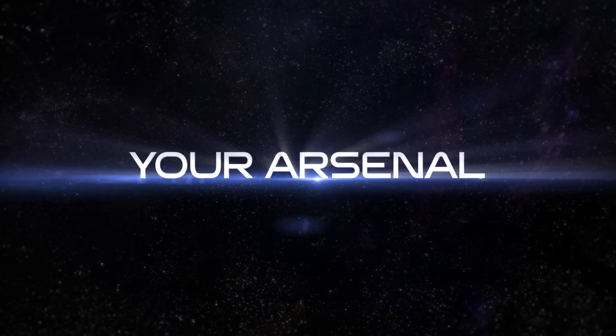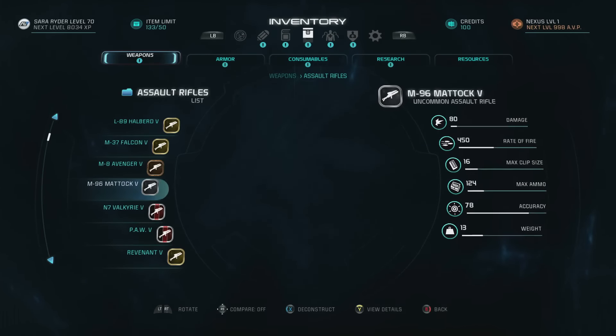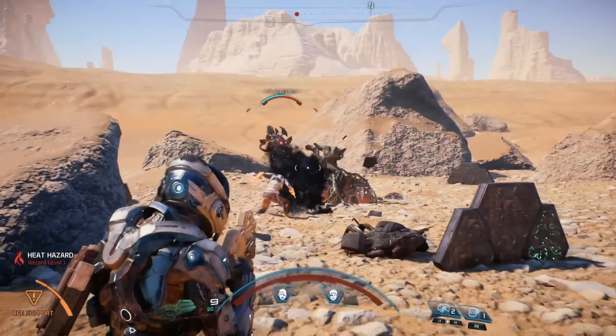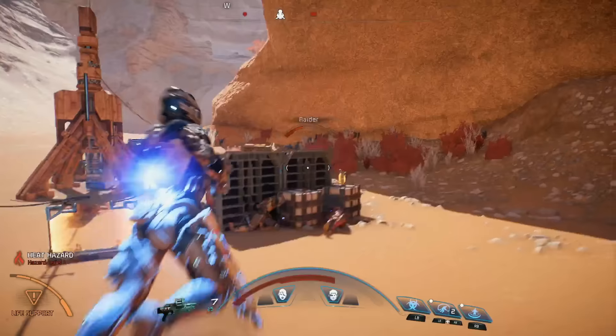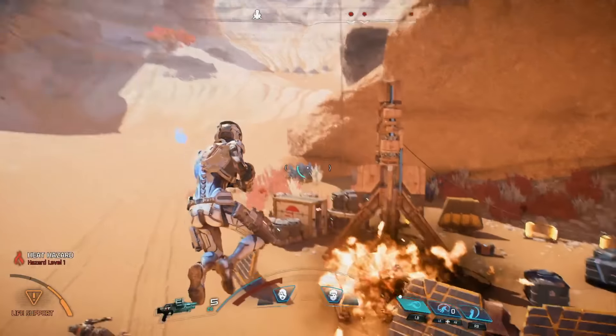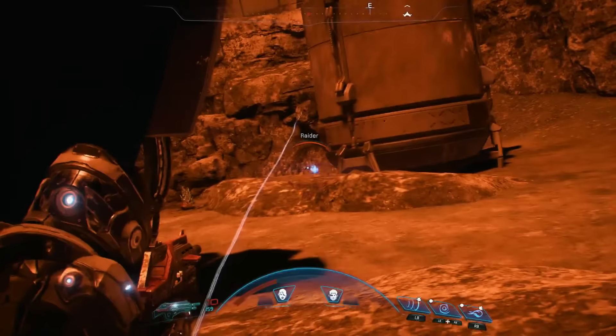Guns and gear in Andromeda fall into three technology types, based on where the tech comes from. Milky Way weapons typically use physical projectile ammunition, similar to the types of weapons you might be familiar with from our original games, with some advancements of course. These are high-impact projectile-based guns. They're great against most non-shielded targets, but require you to keep an eye on your ammo.